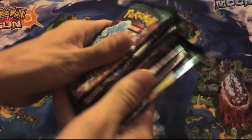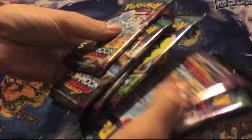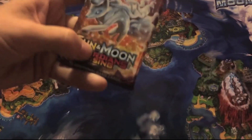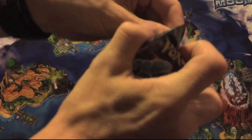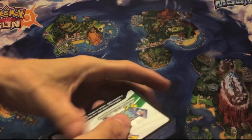And now on to the packs. So we have 1, 2, 3, 4, 5, 6, 7, 8 that we'll be opening. Let's start off with this Alolan Ninetales. I've been having a lot of good luck with the Guardians Rising lately.